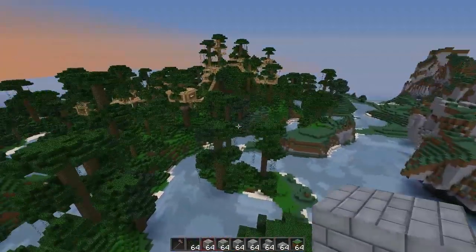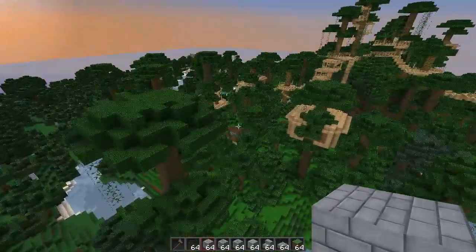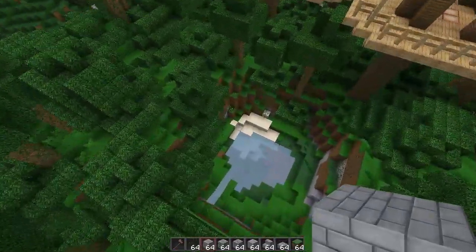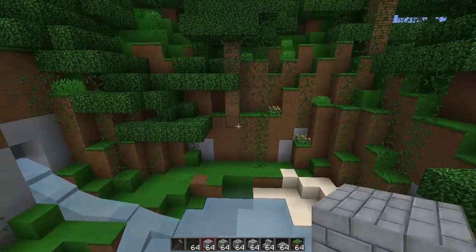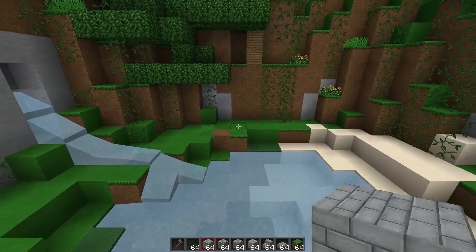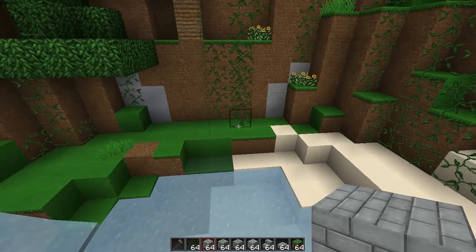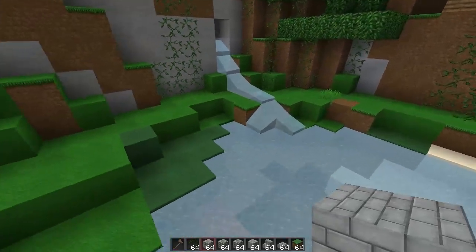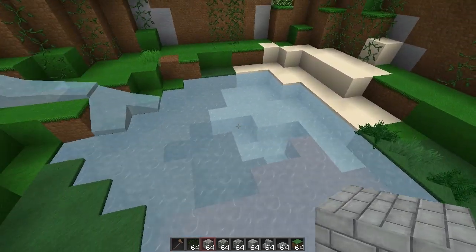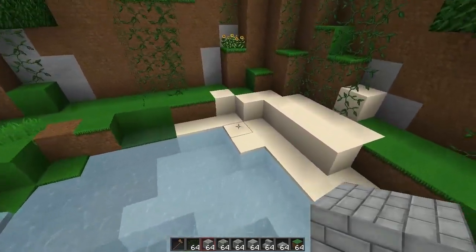As I was looking around trying to figure out what to do, I saw this spot and was like, whoa, that's cool. Hopefully this turns out awesome — you've probably already seen it in the intro. It's kind of weird talking about things you haven't made yet, but let's just get started. We've got this little pond right here — I think we'll preserve some of it. Let's do the front first.